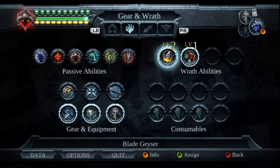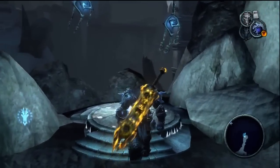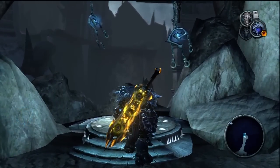They're called Stone Skin, Immolation, and Affliction. They open up over the course of the game, so make sure you stop by the friendly shopkeep and buy them from him.